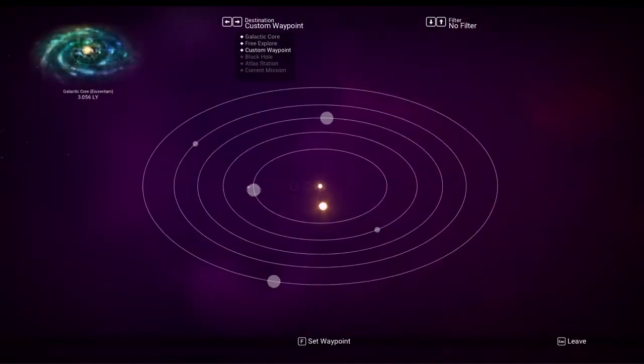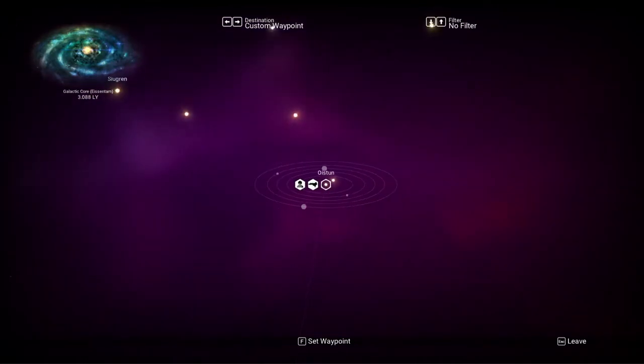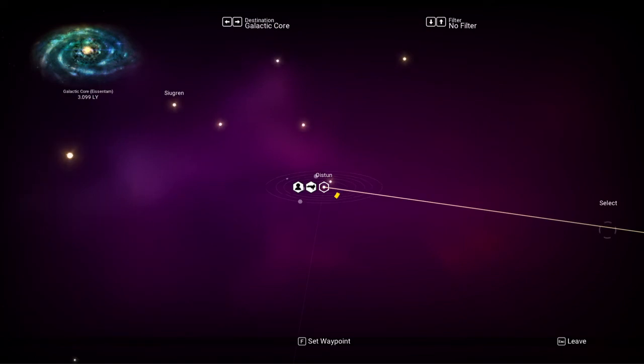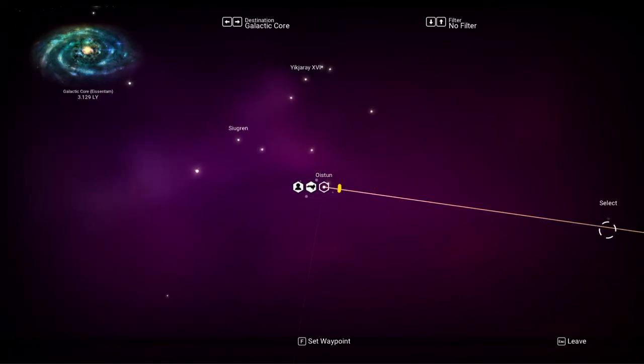Let's do a warp. Let's target the galactic core. Let's scroll so that I'm lined up. It doesn't have to be directly on the line — as long as it highlights white like that, or light yellow, it will work. Let's hold this down. I didn't check my fuel tank. There — it worked. It worked. It must have been a full tank.